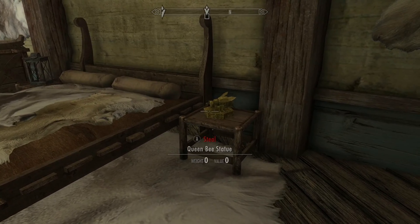Item 3: The East Empire Shipping Map is found in the East Empire Company warehouse in Solitude. It is located in a little shack up at the top, before you follow Galenai into the secret door.